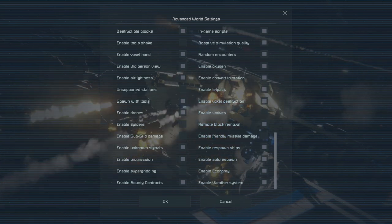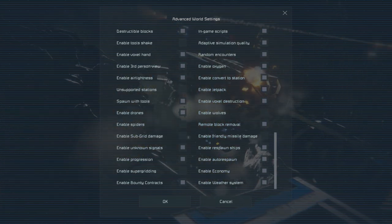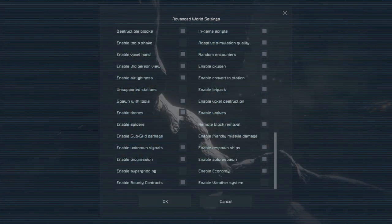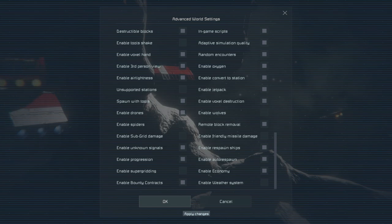We'll talk about how super gridding works when we get to that point in the series. We'll also turn off weather because it really just slows us down a little bit.